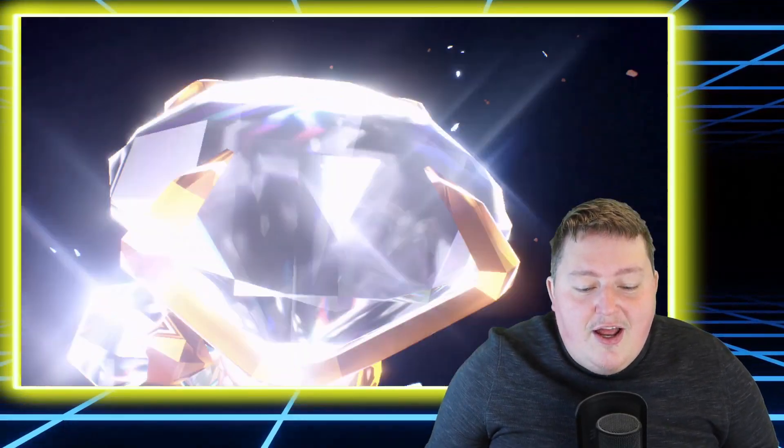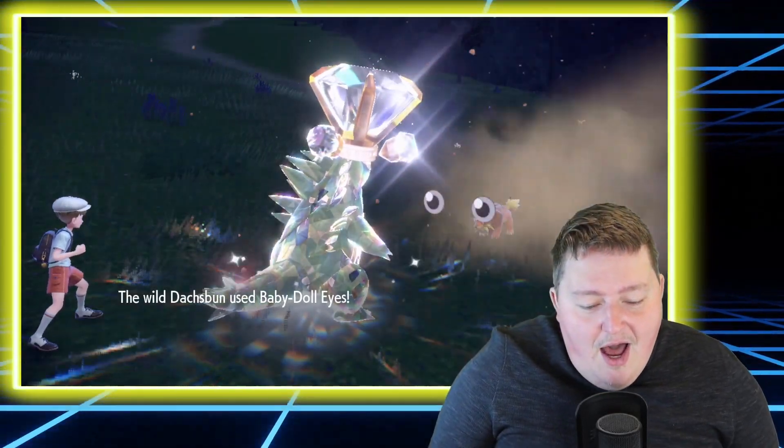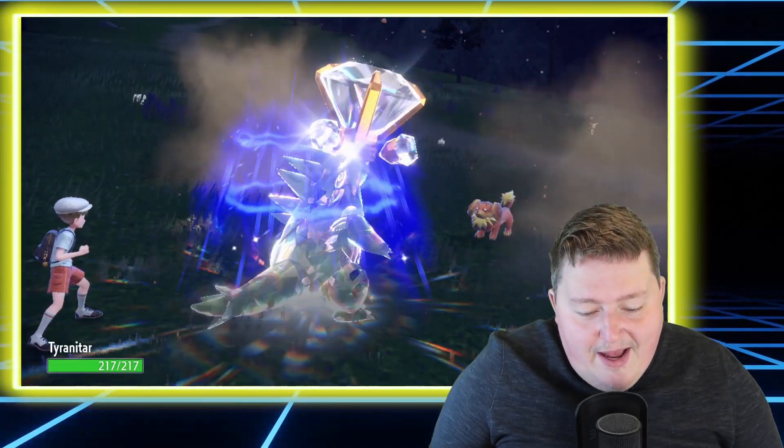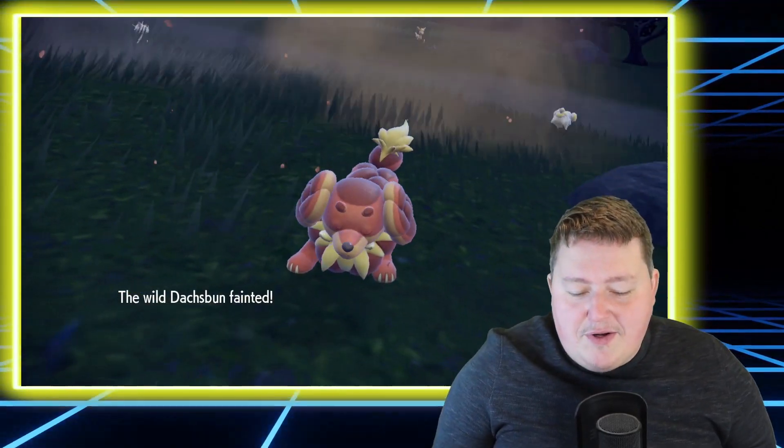I went to Jared — I have a giant diamond on my head. And as you can see, I shouldn't have any trouble taking out this little doggo. Oh, he Baby-Doll Eyes'd me. Well, I am going to Stone Edge him. All right, we still got him — we got a crit. Everything worked out well.